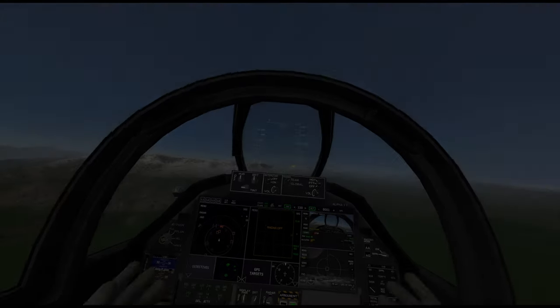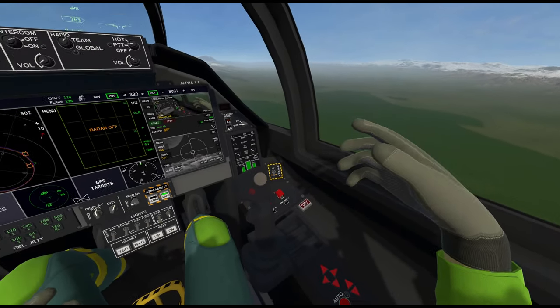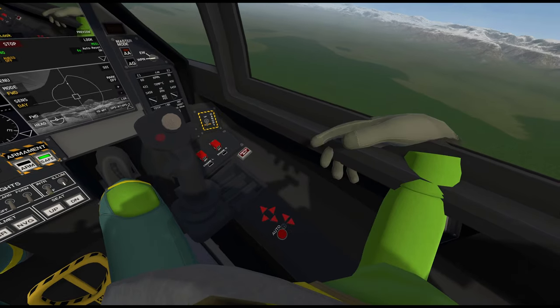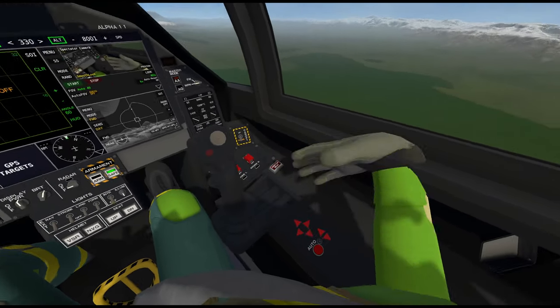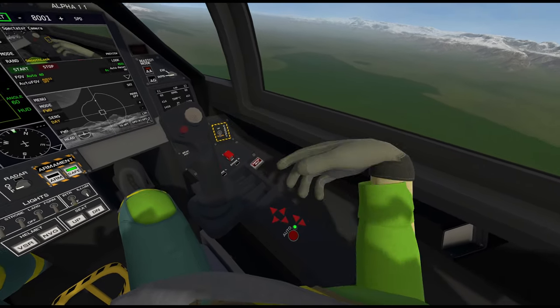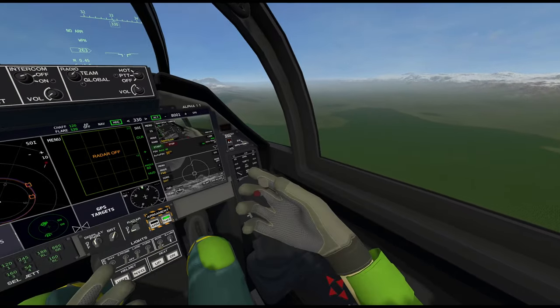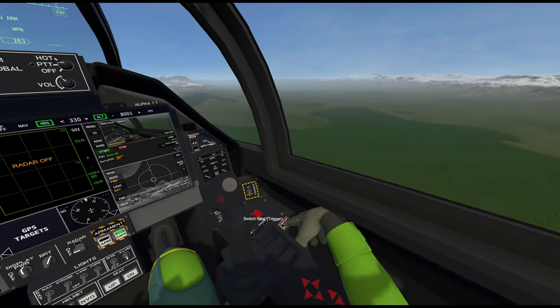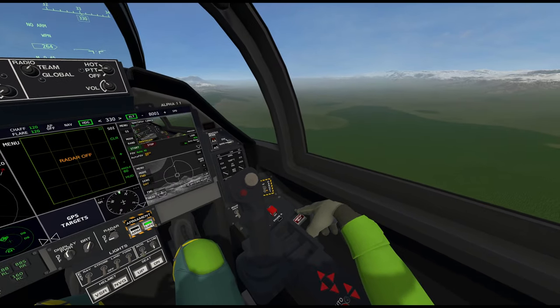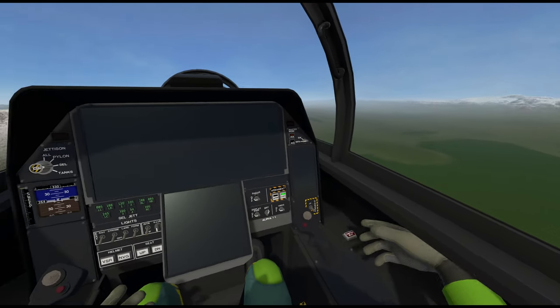I've set the plane to autopilot and this is a target practicing round so there's no danger from enemies. Starting from the right, you can adjust the joystick — press auto, adjust it wherever you want, then press auto again, or use these buttons individually to set it. This switch seat button is single player only; in multiplayer you don't have this button, so in single player you can switch seats.